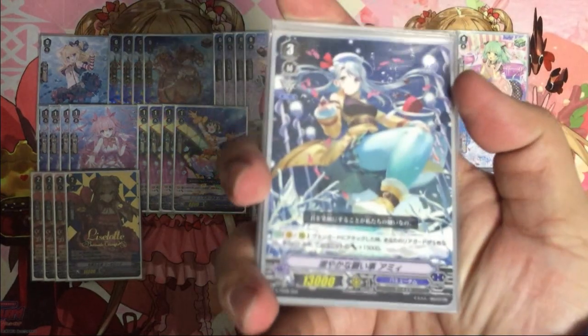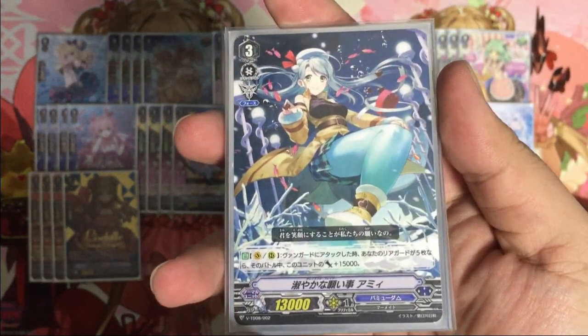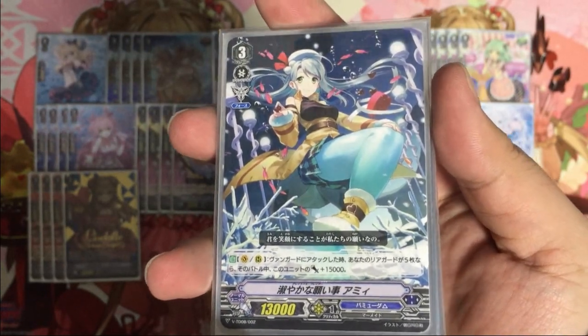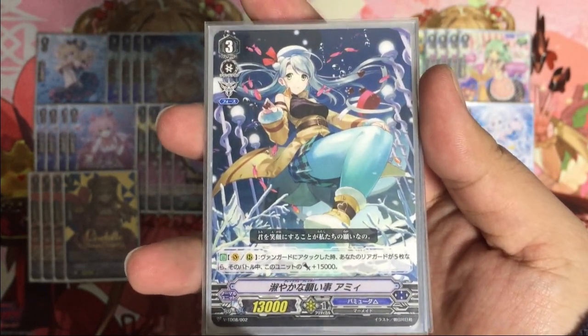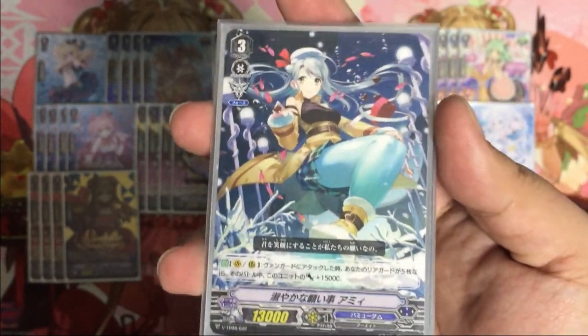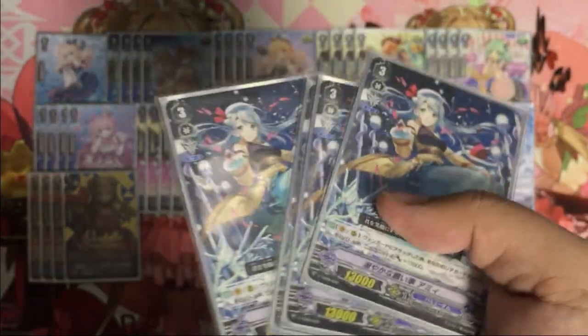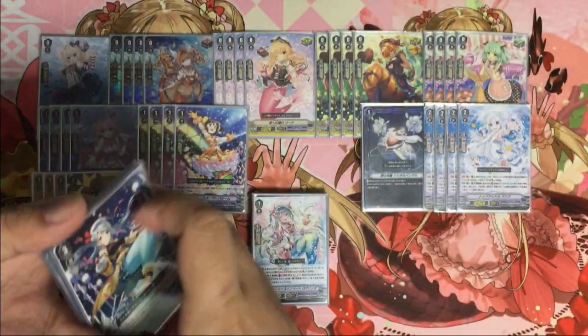The first additional card is the trial deck army unit: when it attacks the vanguard and you have five rear guards during that battle, this unit gets Power plus 15,000. With Lupina's re-standing effect, this is pretty painful for the opponent and is actually recommended for this deck.